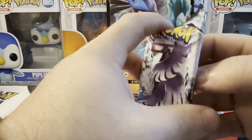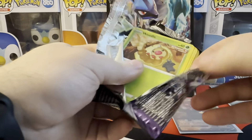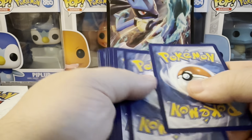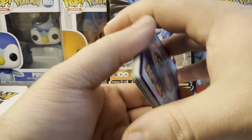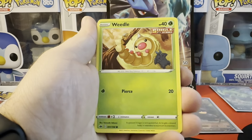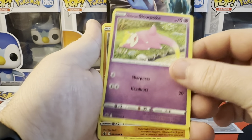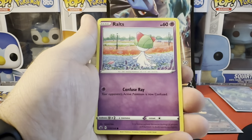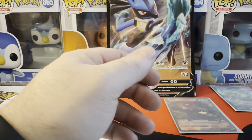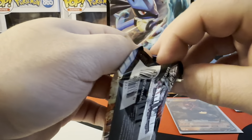Next we're going into our — I believe there's three packs of Chilling Reign, another reprint, very loose packs. Kakuna, Path to the Peak, Weedle. Sorry, I keep adjusting — just trying to get good angles from the lighting. Slowpoke, Clawitzer, Mareep, Ralts, Golurk, and Serena. Chilling Reign pack number two — not sure what the artwork was, I found that somewhere on the floor.